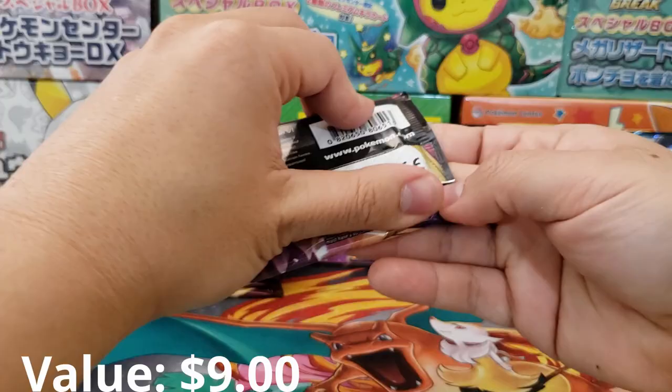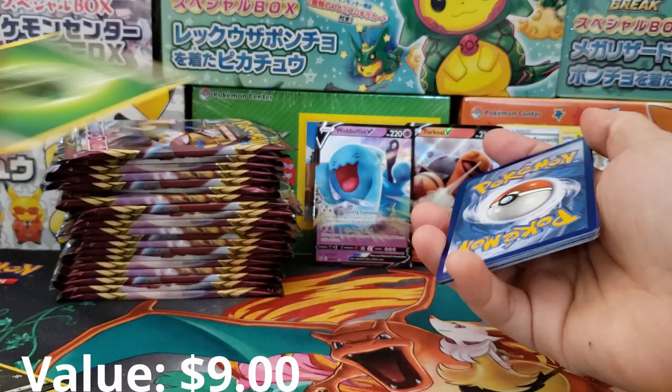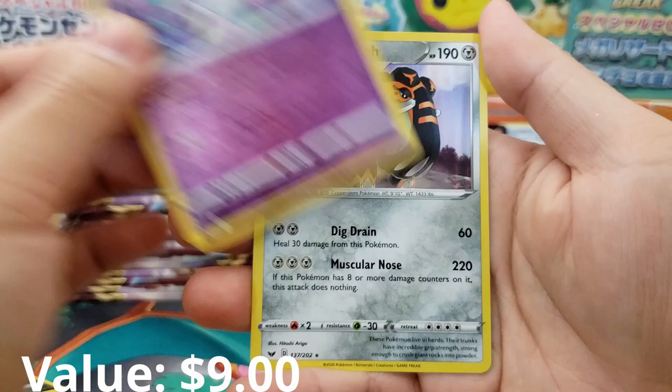No full art or secret rare yet — what has been happening? I want some cool stuff please. We got a decent Rare Candy, Lucky Egg, Mantine, Mana, Roselia, Choodle, Blipbug, Rhyhorn, Galarian Rapidash Holographic Reverse Rare — decent card — and Copperajah Holographic Rare.